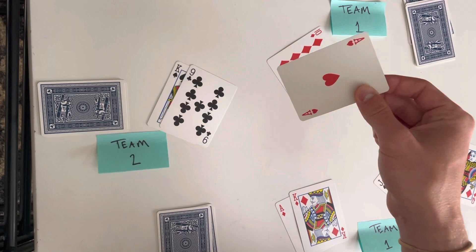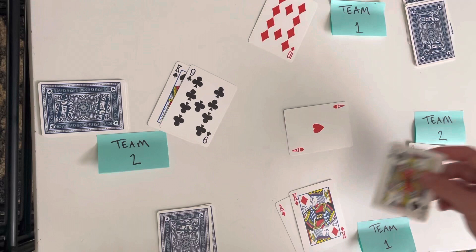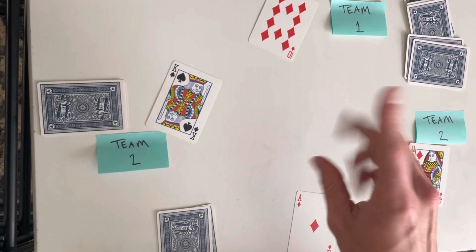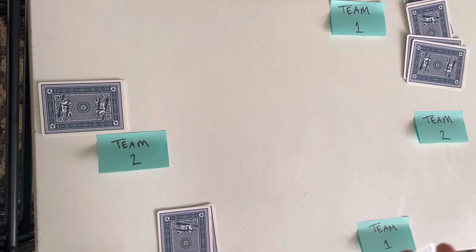Now the ace has become the highest card in the game because both the right and left bowers — both red jacks — have been played. So the ace would come out next most likely. If you don't have trump or anything good, you play your worst card. The queen is a little higher than the jack, so he throws that off. The teammate keeps the ace, and another player throws off a nine. Team one wins their third trick. In the last round, team one wins four tricks total.